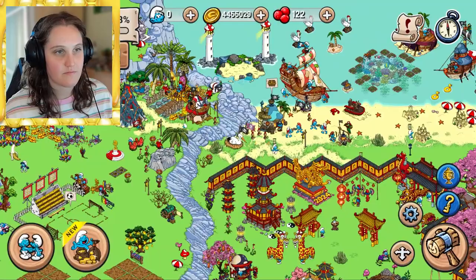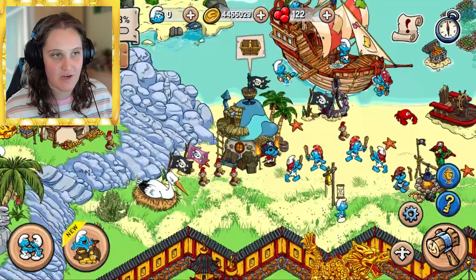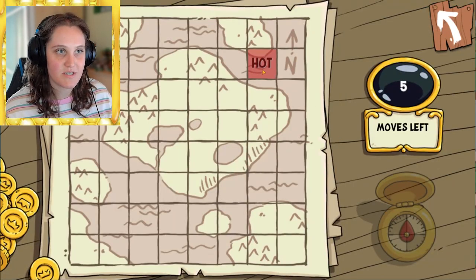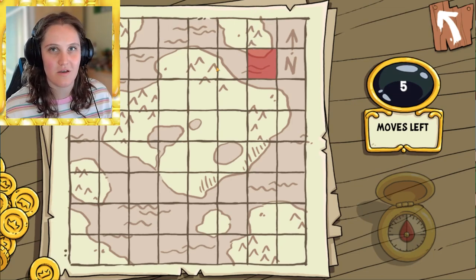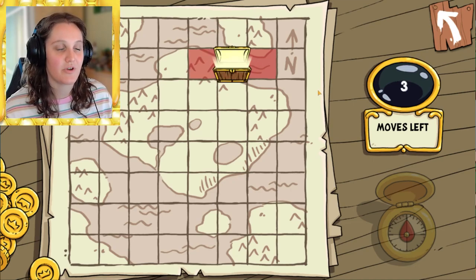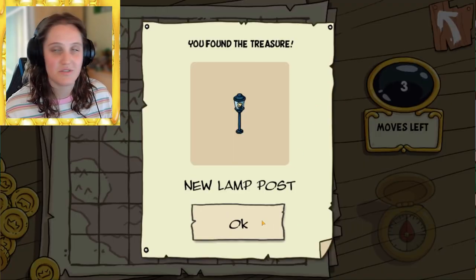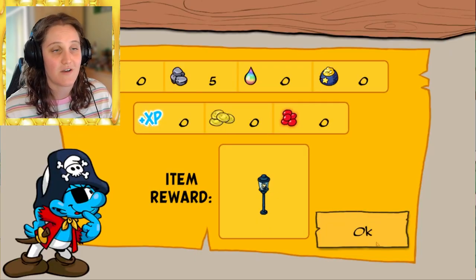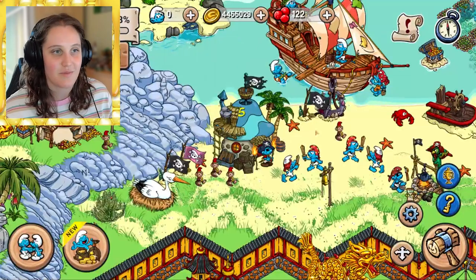Pirate Smurf's mini game is like a hot-and-cold game where the closer you are to the treasure the hotter you are. I got the treasure chest but only received a lamppost and five stone — it's not always guaranteed to be great. Sometimes I get stardust and different dyes, but it varies.